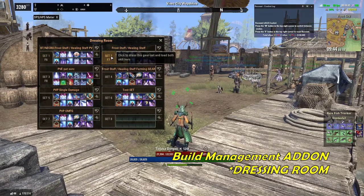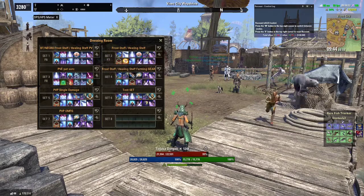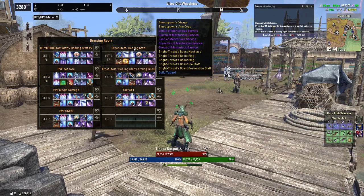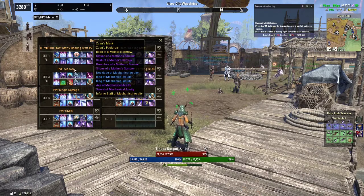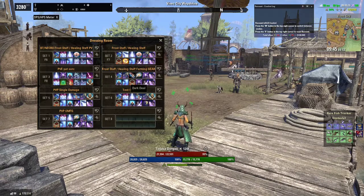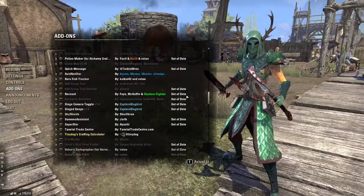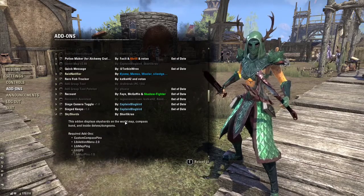Dressing Room is one of my favorites — it lets you switch out your weapons, skills, and armor all at the click of a button. I have F6, F7, and F8 set up for my most-used builds: Frost Bat, Frost PvP, and Healing. I also have my Necro PvP set and PvE Sorcerer set. It automatically loads everything in your inventory. If you've morphed a skill since saving a profile, it will flag that it can't fill that slot, so keep your profiles updated.